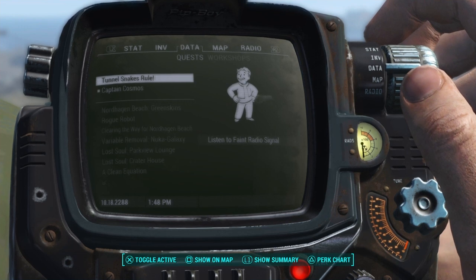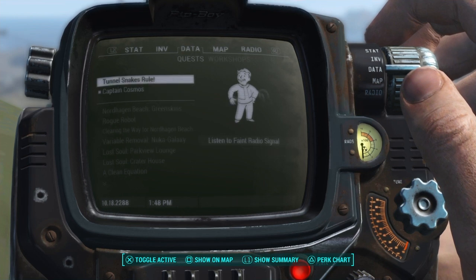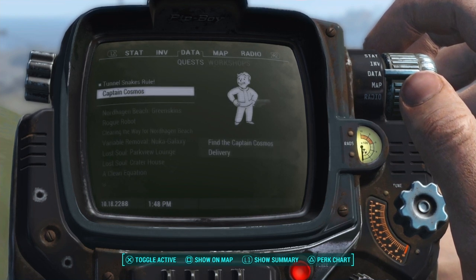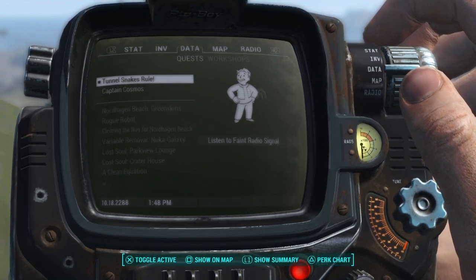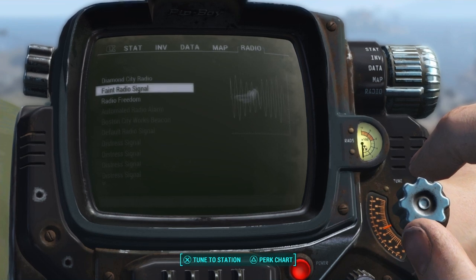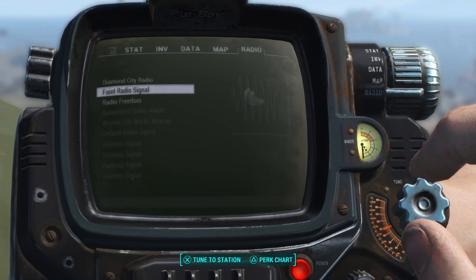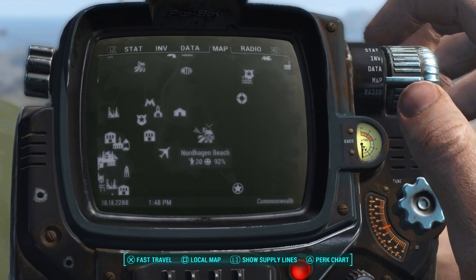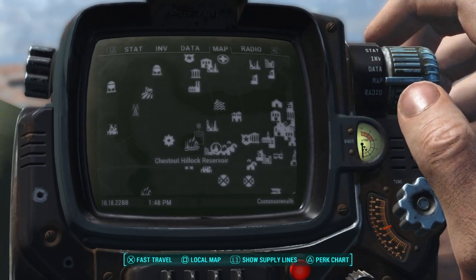Upon loading in, we get these two quest markers: the Captain Cosmos and the Tunnel Snakes Rule. We're going to be doing the Tunnel Snakes Rule first, and then we'll be doing the Captain Cosmos, because I believe that one is in Nuka World, so we're going to have to go very, very far. Let's see what this radio does. Just listening to the radio signal, there's not really anything you can hear — it's just mainly really low breathing. It says to locate the origin of the faint radio signal. It says we need to go to the Chestnut Hillock Reservoir, so let's fast travel over there.